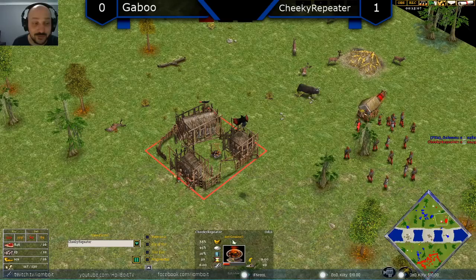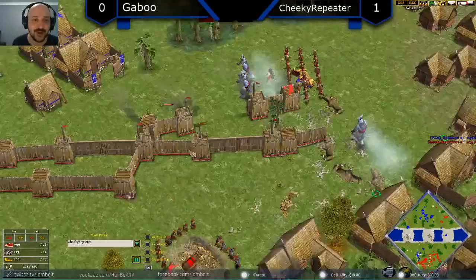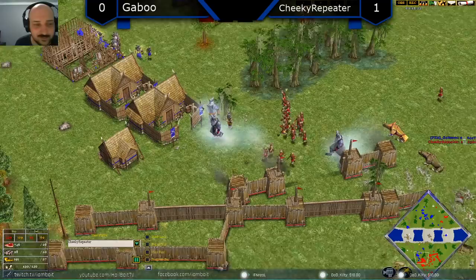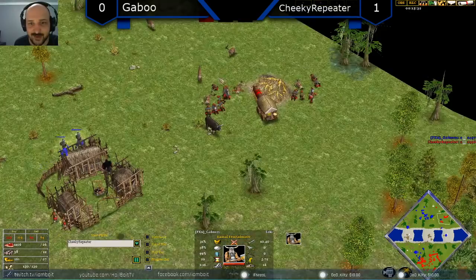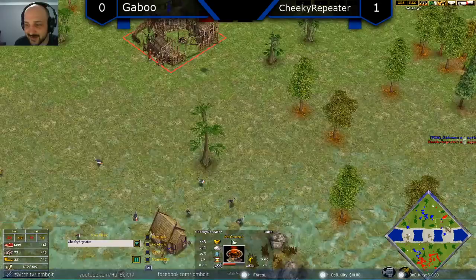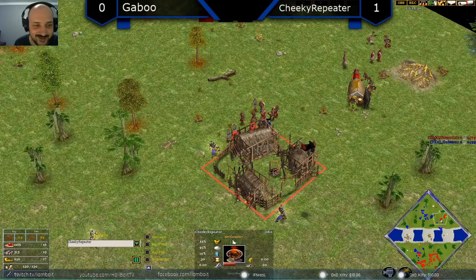Keep freezing those pigs — if you can keep them frozen it's really good. He's got a Rhyme coming out so these Frost Giants become even stronger with more special abilities. Gaboo is at 89 population to 108 for Cheeky Repeater. Cheeky snuck a third town center on Gaboo's side during this fight — he's got his foot on the gas. If Gaboo was paying attention he would have seen those villagers run past his own hunt. He's moving to the forward hunt but Cheeky Repeater doesn't really need the forward hunt — he could just sit on this gold mine. He's got food in the bank — all he needs now is that market.